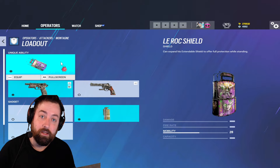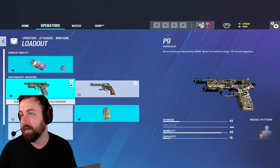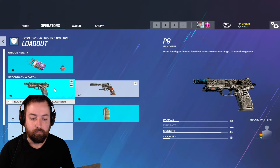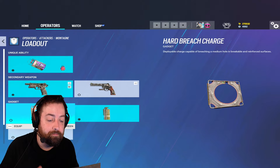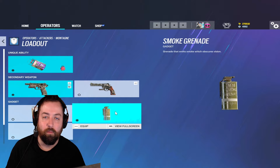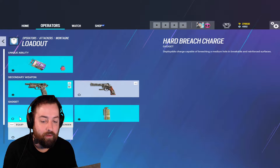This is Montagne's loadout - pretty straightforward except for the gadgets. For the pistol, there's really only one real option: the revolver is kind of fun but you need the pistol with multiple shots - get a headshot and you kill them. For gadgets, you have a hard breach charge, which is great for opening main walls on certain maps so you can function as a hard breacher. You also have smoke grenades for glass plays, and EMP impacts to help another hard breacher clear the wall.